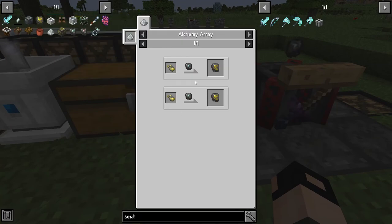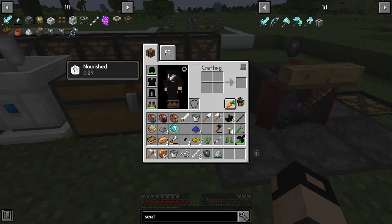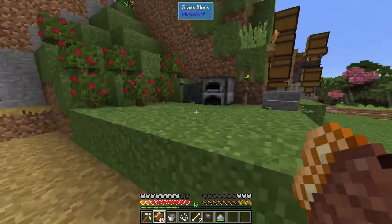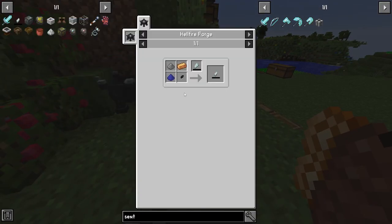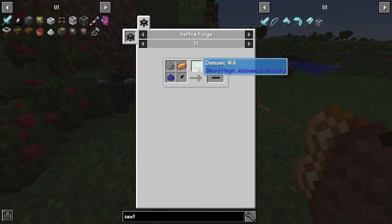Next thing I want to make is the Sigil of the Bloodlamp from the Blood Magic mod. To do so, you'll need the blood lamp reagent, which requires two ashes, a candle, and a torch, plus a tartaric gem made in the Hellfire forge. To make a tartaric gem, you need one shadow fragment, one blue dye powder, one ash, and one bronze. You can use a demonic wheel.